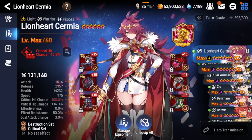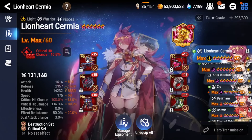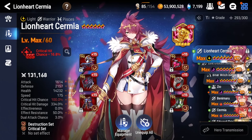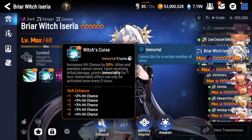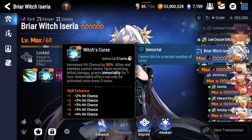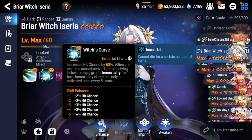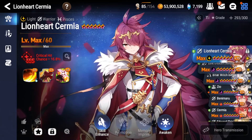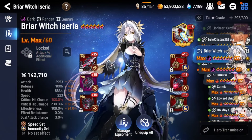All four of these units are pretty similar in strength — they all shine in different areas of content. You can't go wrong with any of them, to be completely honest. But I want to talk about their pros and what they're good against, so you can see if that's what your account is lacking. For example, Briar Witch Iseria is very good at countering evasion because of her hit chance buff, and she counters revive teams like Dustina and Maid Chloe because of her passive, which prevents enemies from reviving while she's on the field.